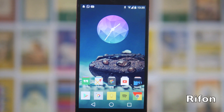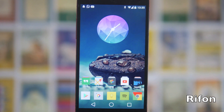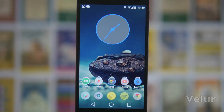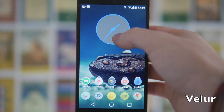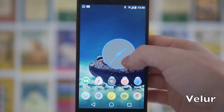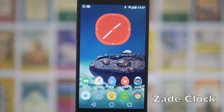Next up we've got Riffon, which takes that cool effect from I think a Nexus 5 or Nexus 4 wallpaper — it looks really cool, really minimalist, although this one doesn't have transparency. Next up we've got Velour, another one of my favourite icon packs. It has a really nice matte effect with the blue as well, matches the circles on the icons, and again no transparency, but it's one of my favourites.